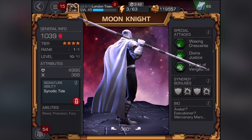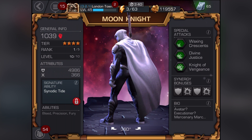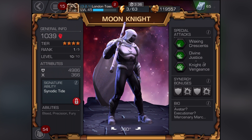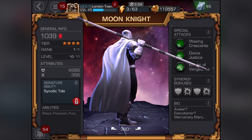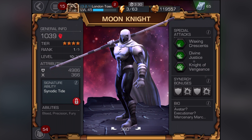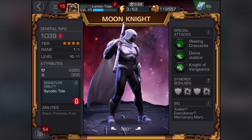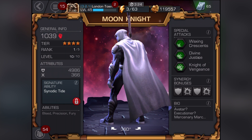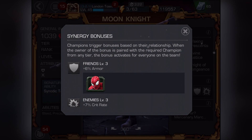We haven't awakened him so we don't know what his signature ability is. I've got a duped version but I haven't awakened him, so I literally don't know what his signature ability is yet. The abilities he has are Bleed, Poison, and Fury - they're grayed out. I've heard loads of different things and I'm still not too sure why they're grayed out.